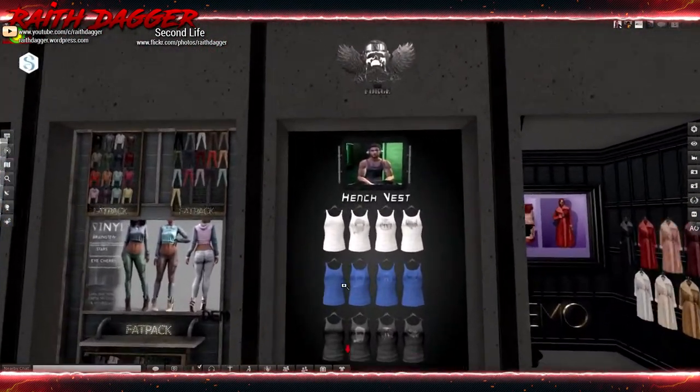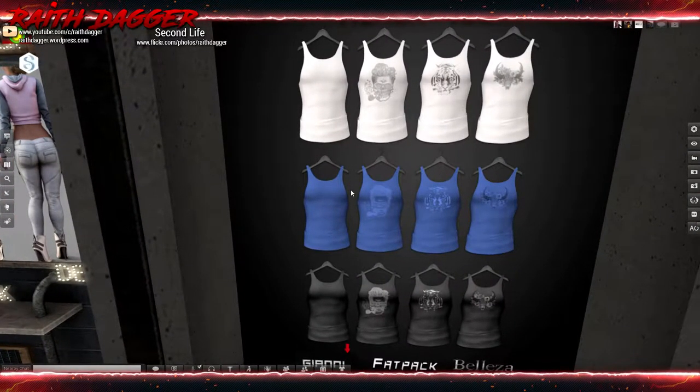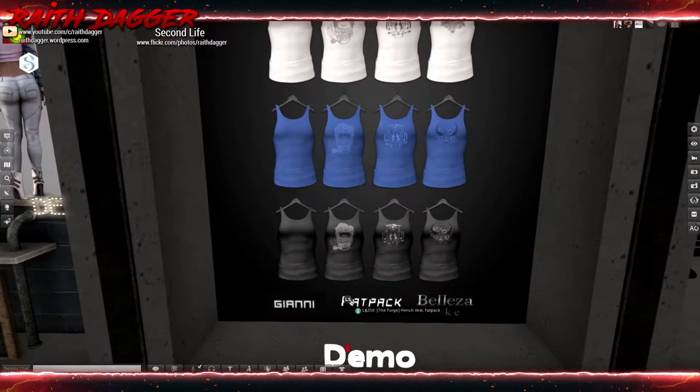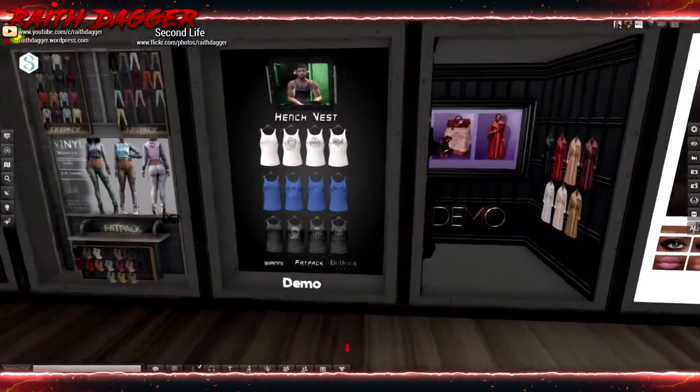Forge - muscle tees or tank tops for the guys - white hipster style. 199 Linden. Fits Gianni and Jake. 250 for the fat pack.